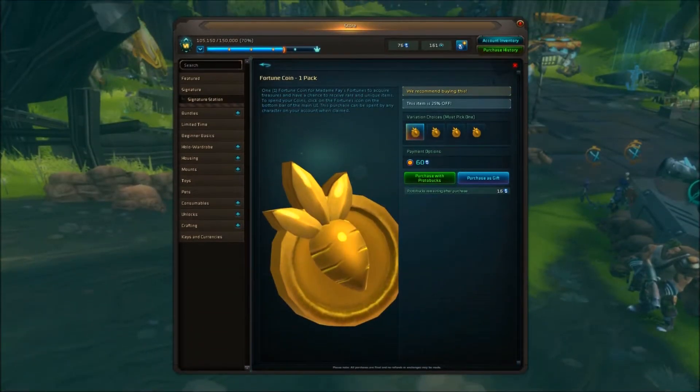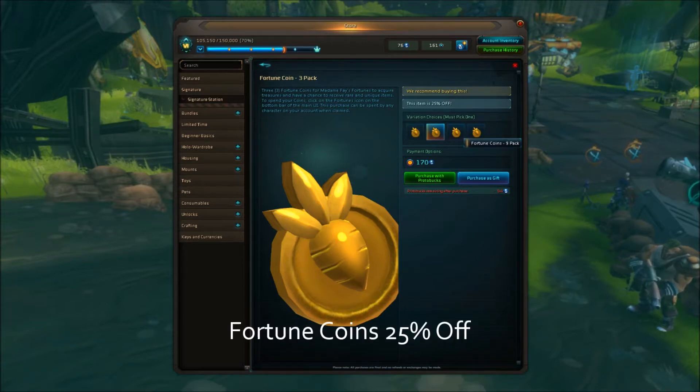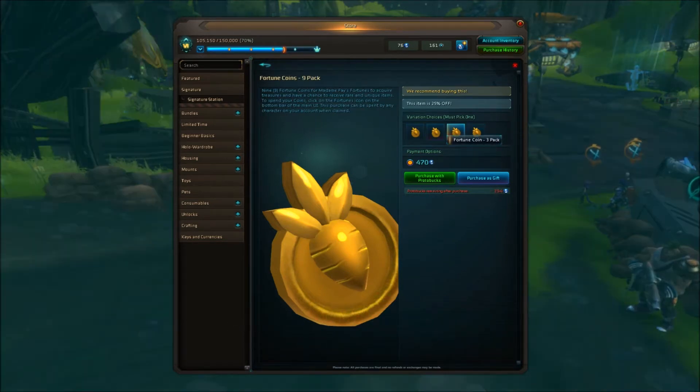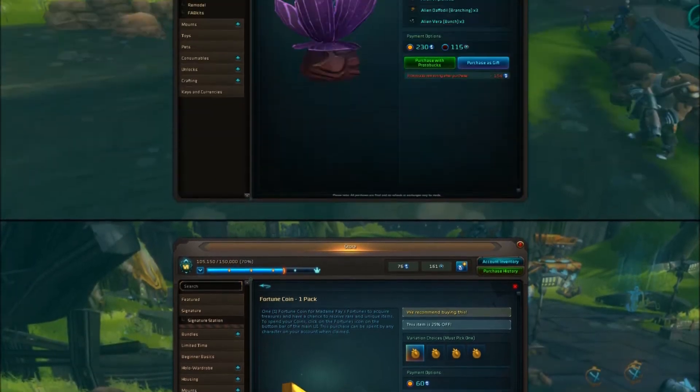There is a fortune coin update for Madam Faye — the coins are 25% off. I bring this up first because coins rarely ever go on sale, so this is a great time to pick some up and grab some of that unique Madam Faye swag that you might not normally get, at a great discount price.